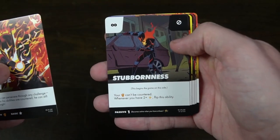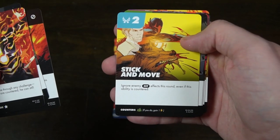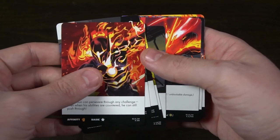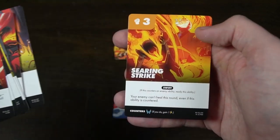Rogue Sun is a character who can persevere through any challenge — even when his abilities are countered, he can still push through. While some of the damage might not go through, certain things will happen regardless of whether this character gets countered or not. If you block damage, you deal unblockable damage with certain cards. One of his main abilities says: this round, ignore enemy effects that force you to exhaust abilities, even if this card is countered. So while some parts of being countered do affect him, other parts no longer do, because he focuses on not giving too much of a concern about being countered.